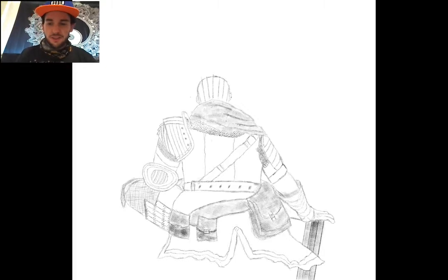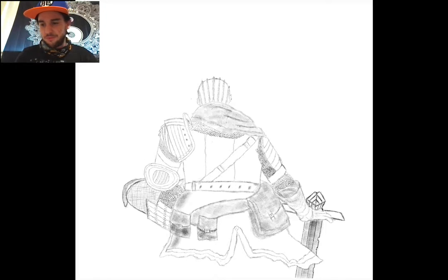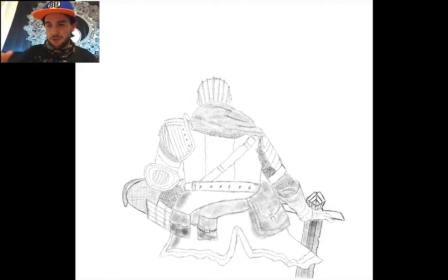I finished off with the leg going around to the front so you can tell he's in a sitting position, then filled in details like the chain mail on parts of the arms, added some shading here and there which was kind of fun, and put some more details on the sword on the ground.